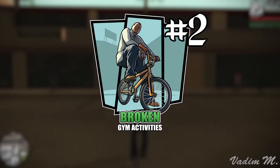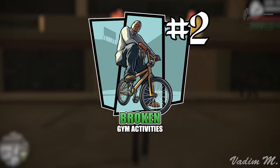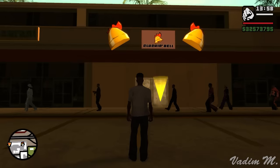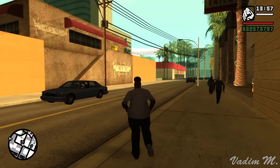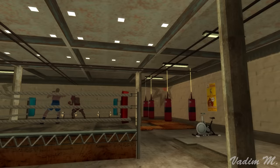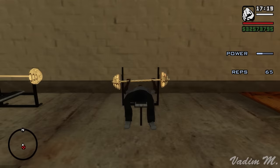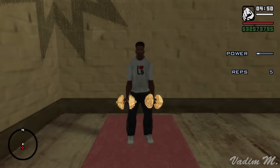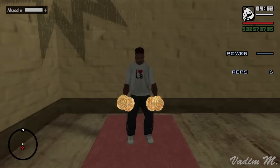Without any doubt, there is a lot of stuff to do in San Andreas. Here we can eat as much as we want in restaurants and gain extra weight, and then lose it by doing exercises in the gym. We can even build some muscle while we're there. Sadly, there is one problematic bug sitting in the gym minigames.